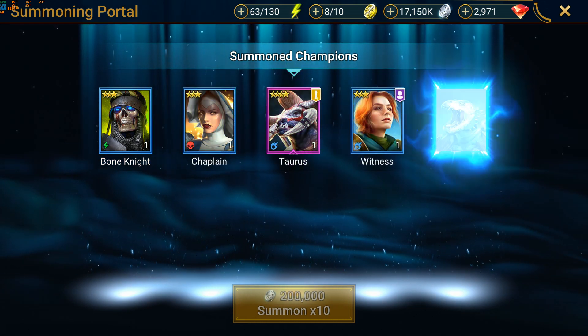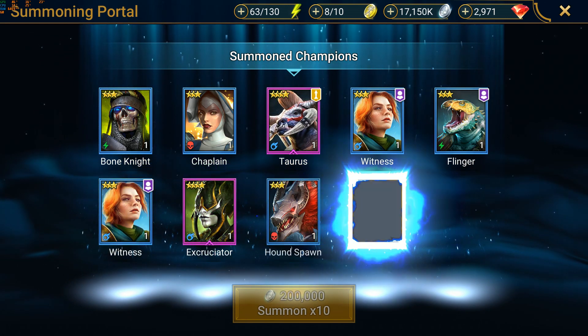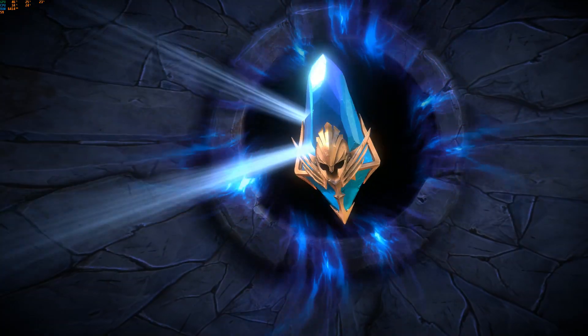In the second batch, I got yet again all Duplicate Champions. Taurus I've had for a while, so this guy is going to end up being Food. Excruciator, I already fused — I'm not really using her, so she's also going to be Food.